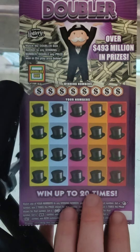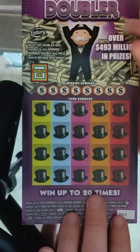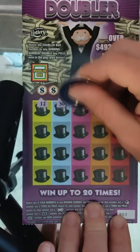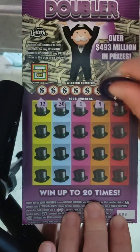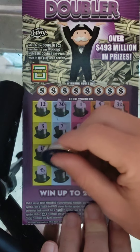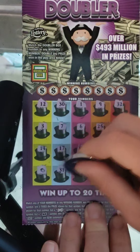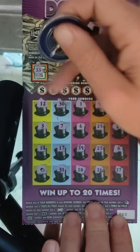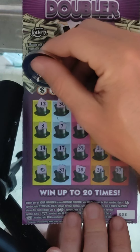Ticket number 3. Let's do a symbol hunt on this one. Numbers: 12, 30, 1, 9, 32, 3, 7, 6, 25, 29, 14, 17, 39, 23, 8. Mr. Monopoly — there we go. Then 31, 18, 26, and 37. Check our doubler — probably not going to double it, but we'll scratch it anyways.